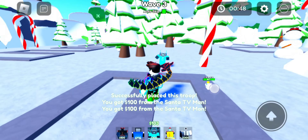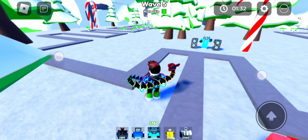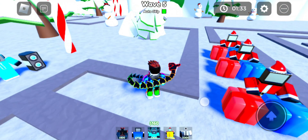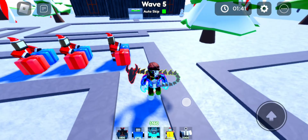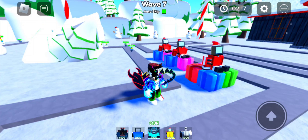Next wave, I'm gonna upgrade this guy because we'll have enough money and it will give us enough money back. Now we upgraded it. Next, we're gonna place another Santa TV man here — it's just good. Now we have three Santa TV men and we get 300 bucks per round, plus 100 bucks from the upgrade, so we get 400 a round. I should upgrade my farms — it's the best opportunity. So I get 400, 550, then 700 a round.